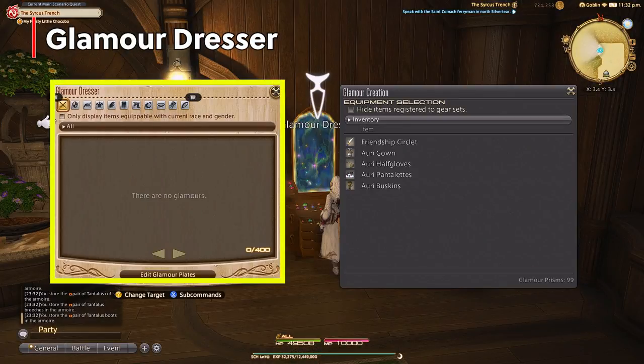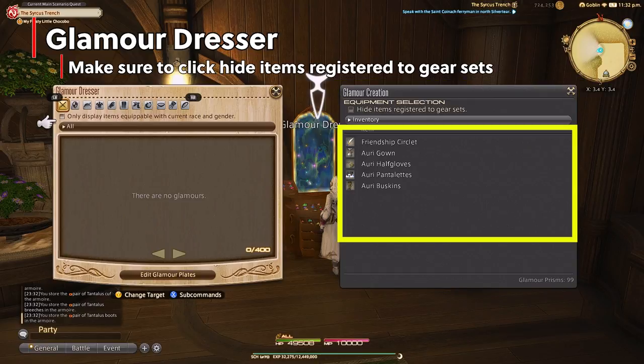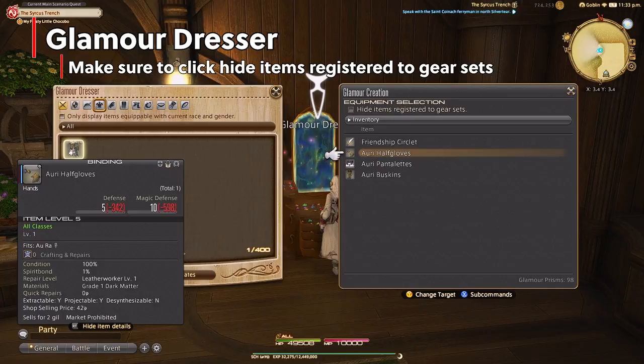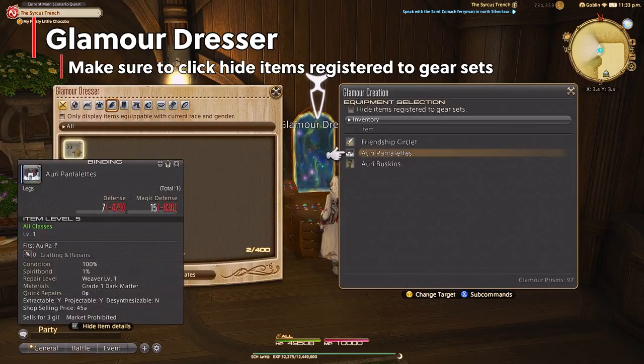In the glamour dresser you have your base inventory of what is already glamoured and your current character inventory of what could be glamoured. When you're ready to glamour something, simply click on the item — it will bring up a warning. This just means that spirit bond, materia, and condition (the wear and tear on the item) will all reset. That's okay — just hit confirm. There you have it, you have glamoured your first item.